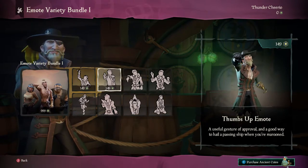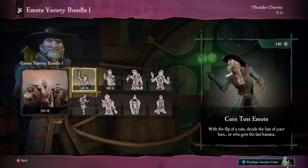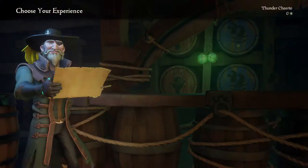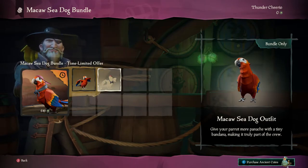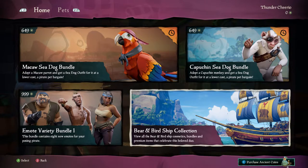Every single item in the Emporium is going to be cosmetic only and won't really affect the game in any way. There are only a few things you can buy right now: some emotes, some new pets — which include monkeys and birds — or you can buy some ship cosmetics, with more stuff to be added over time. The selection right now isn't really that big.